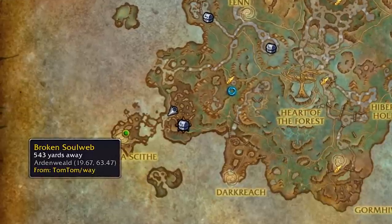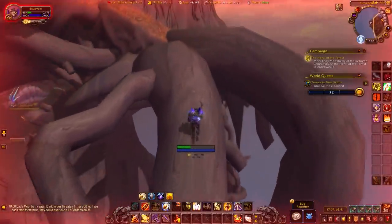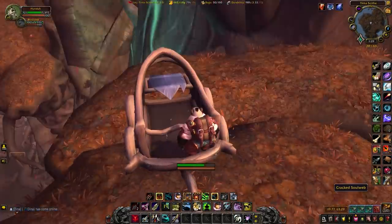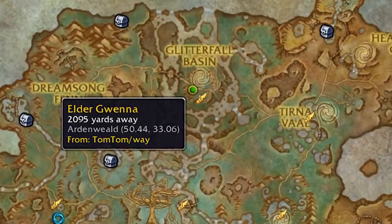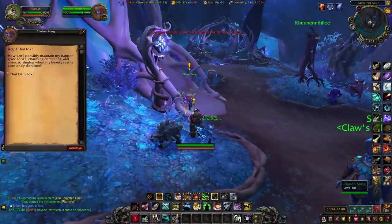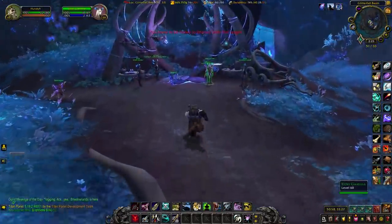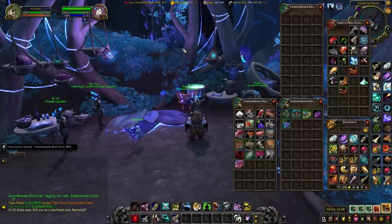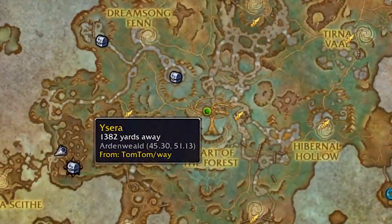First, obtain a Broken Soul Web by heading to the uninstanced version of Tirna Sci. Glide over to a giant root, follow the path, and find a cart — the item is on the floor there. Pick it up to get the Broken Soul Web. Then head to the Glimmerful Basin and find an NPC called Elder Gwenna. If she isn't there and there are quests available, complete those side quests first — once done, Elder Gwenna will be in that area permanently. Speak to her and give her the Broken Soul Web to get a Repaired Soul Web.